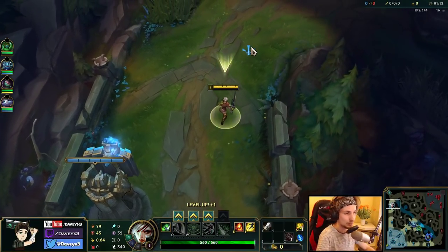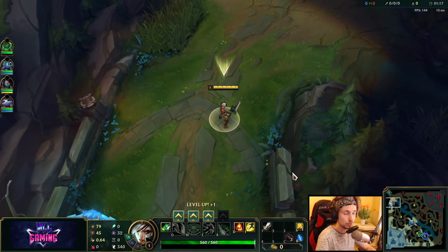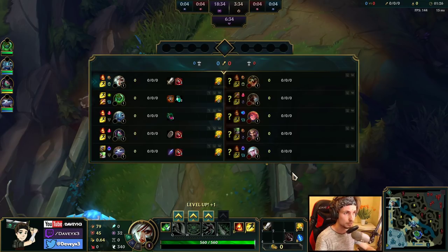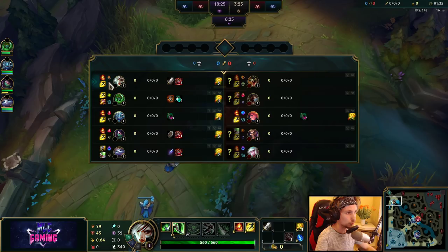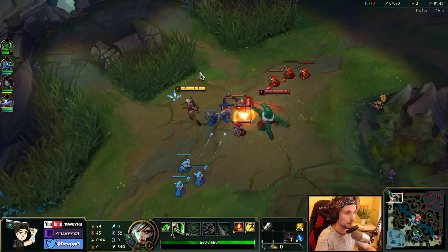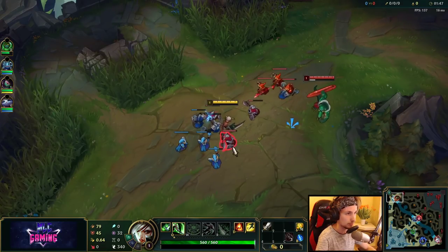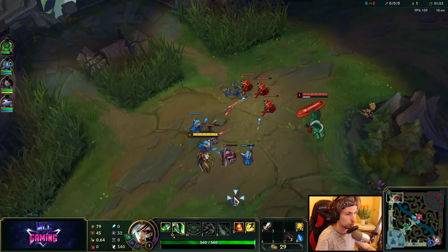Hey guys and welcome back to another Season 10 educational Riven gameplay guide. Today I want to talk about a Riven setup which nobody is really using, except for a few people, which actually makes matchups like the Renekton matchup — the one we're up against right now — a lot easier. We're currently playing Conqueror into Resolve on the secondary, taking Shield Bash with Bone Plating. This setup is actually pretty overpowered against Renekton because it makes the first trade a lot easier, and your Shield Bash does damage.